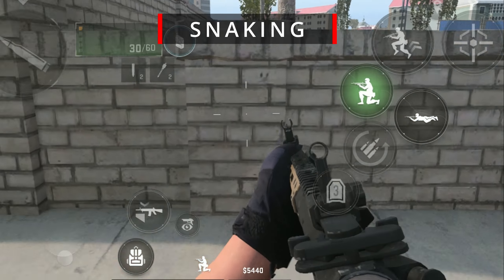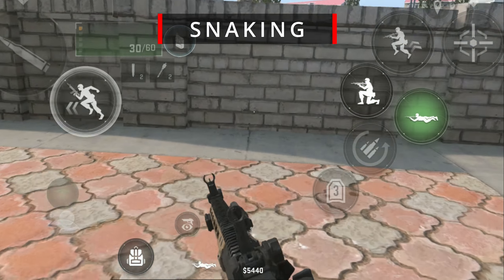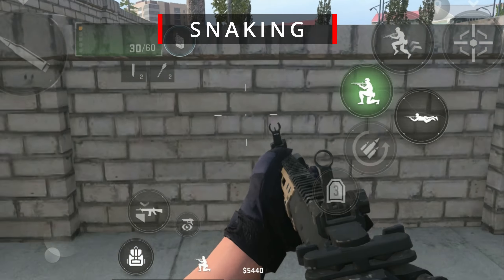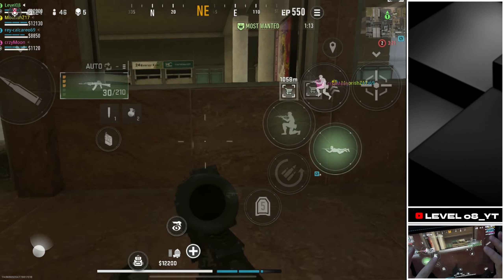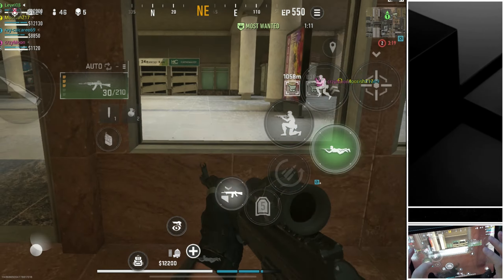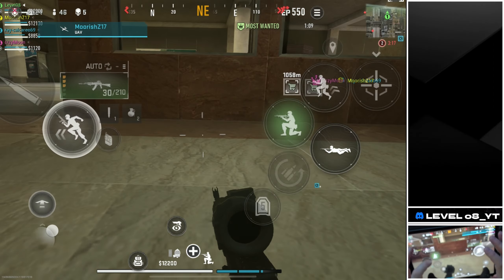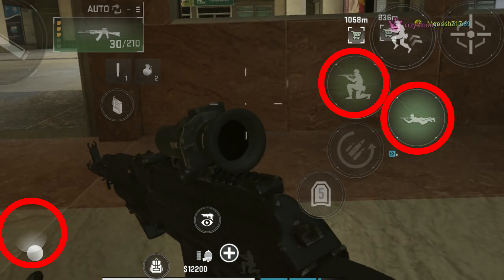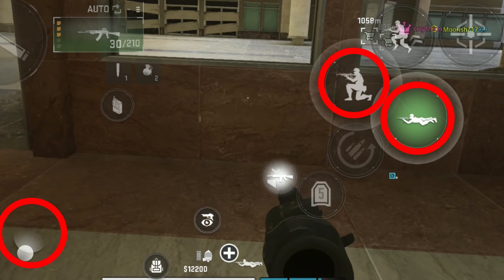Snaking in Warzone Mobile is a technique used to minimize exposure to enemy fire while behind cover. This move involves quickly transitioning between the prone, crouching and standing positions to make yourself a harder target to hit, whilst still being able to observe and fire at enemies. Essentially, you should move from prone to crouch, then sprint forward to stand up and repeat the movement.